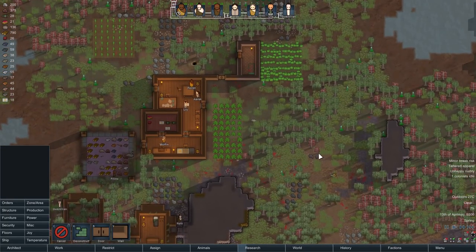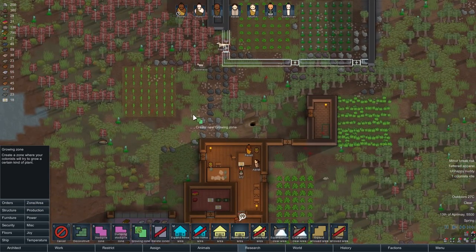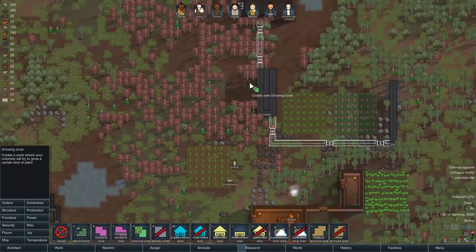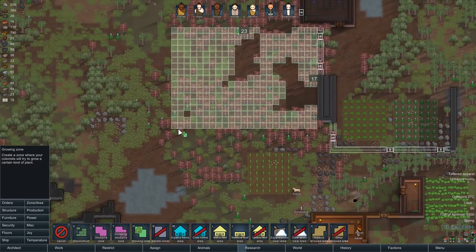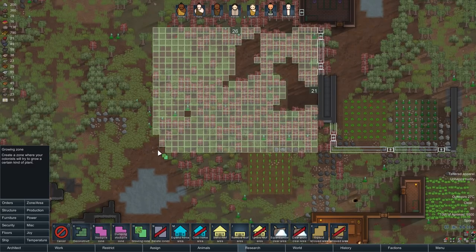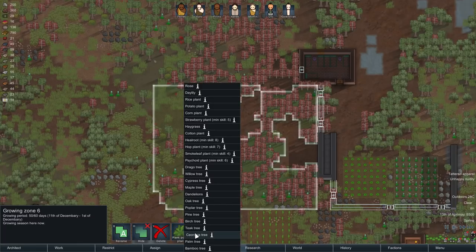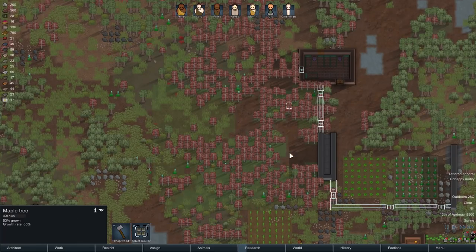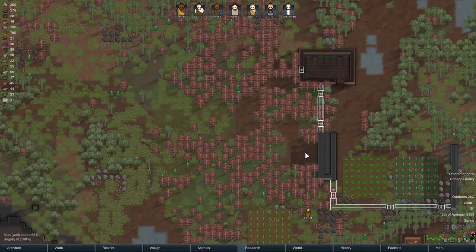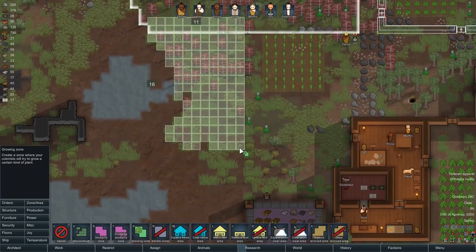We need to do some work clearing out a lot of these trees. One way to do that quickly is by setting up a grove and then telling them not to sow — they'll chop down trees as they can. It looks like I can actually set this as a grove zone, which is great. Let's go ahead with that — grove, don't sow. These are maple trees for the most part. As long as I don't tell them to sow anything, they'll happily just chop everything down.